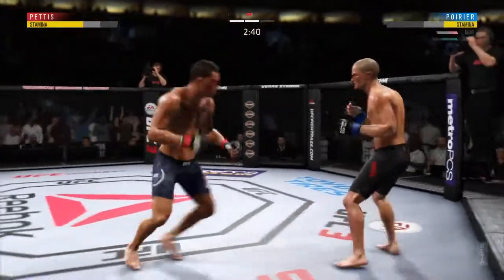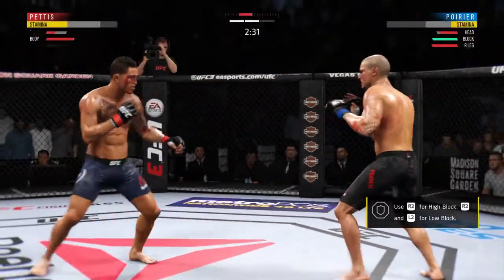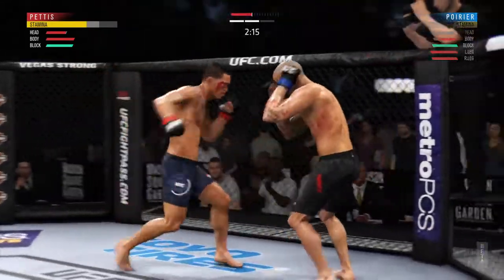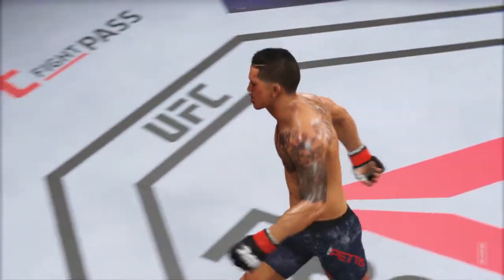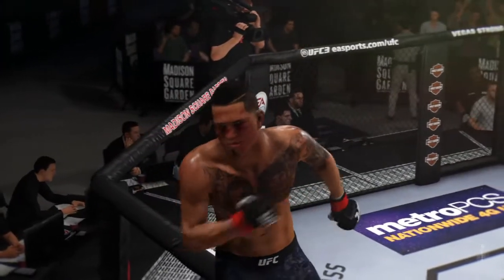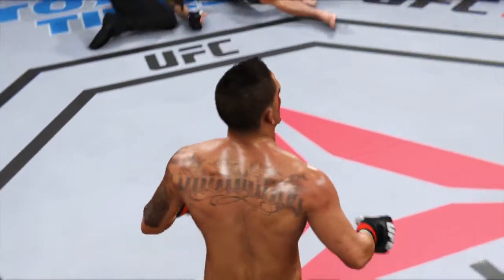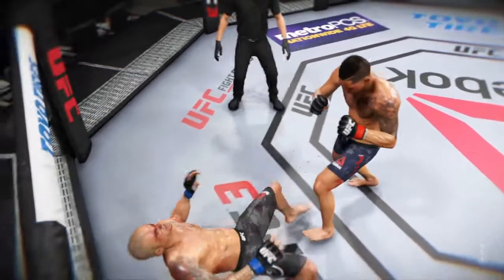He hurt him bad. He tagged him again — he's hurt. Big shots! There's a nice inside leg kick. This could be it right here. Massive kick to the body lands flush. Beautiful, accurate uppercut that got him the win. A near-perfect strike to end the fight and end the night for his opponent, who may not have even seen that shot coming. Just the way he drew it up — exactly what he told us during fight week played out here on fight night. He found a little opening in his opponent's defense and barged right through it to get the big knockout win.